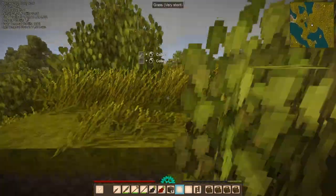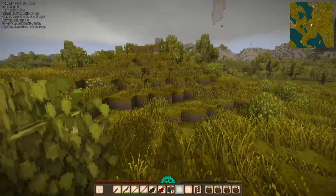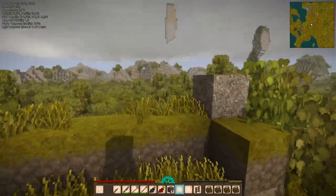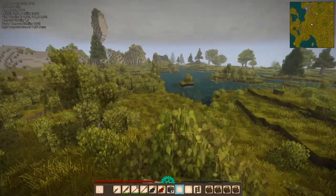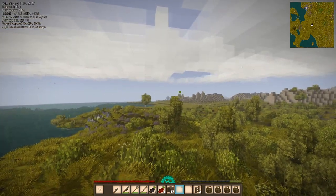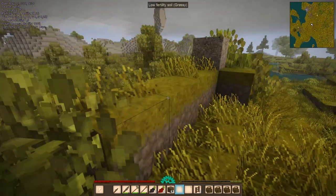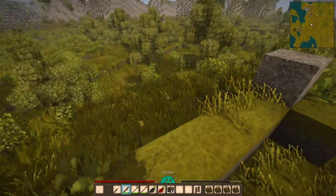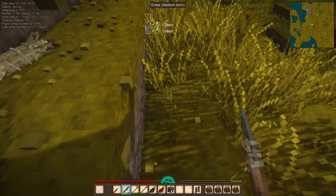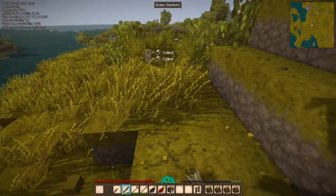I think I'm going to settle down here. This area, or probably over there too because it's a little bit open, but here I'm closer to some trees and I need wood. Let's start collecting some building materials. I need grass for different things — to set up a fire and also to craft a bed.